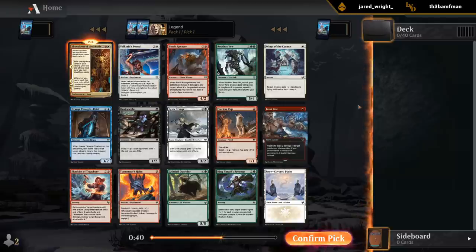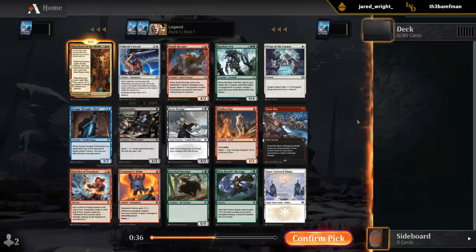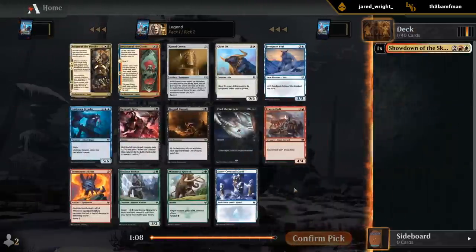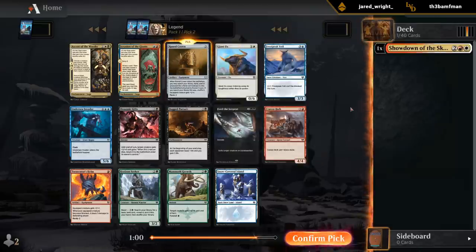Anything else in the pack? Frostbite's decent, that's about it. The uncommons can also be good in a late game. So if we take Showdown, we're probably going to be a good Rune Crown deck, since we're going to end up with lots of cheap creatures and equipment. If we take Rune Crown early, we can prioritize Runes, which are usually not too hard to pick up — at least one or two.